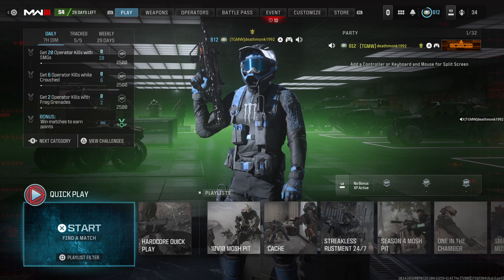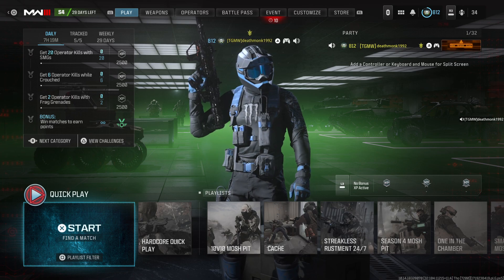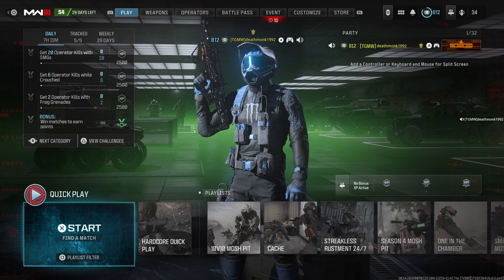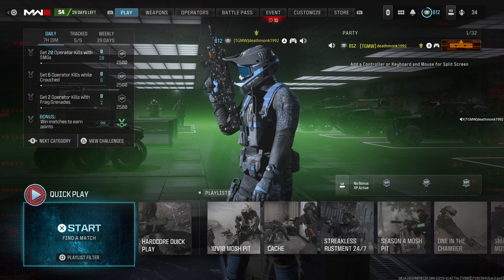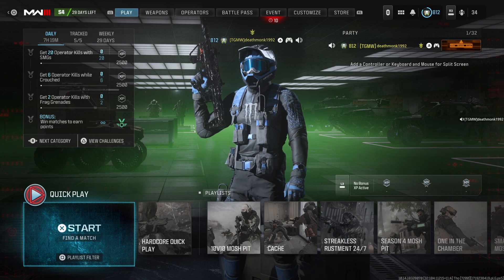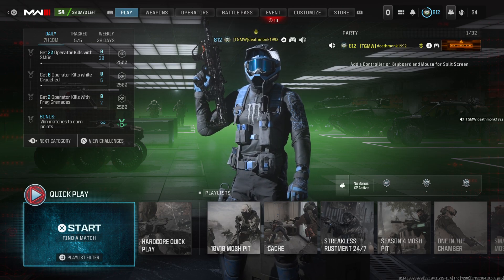So the redemption code you'll need for this — I'm going to say this phonetically so everybody understands what I'm saying: X for X-Ray, B for Bravo, L for Lima, X for X-Ray, 3, H for Hotel, N for November, 7, X for X-Ray, 7, 7, N for November, A for Alpha, H for Hotel, 7.